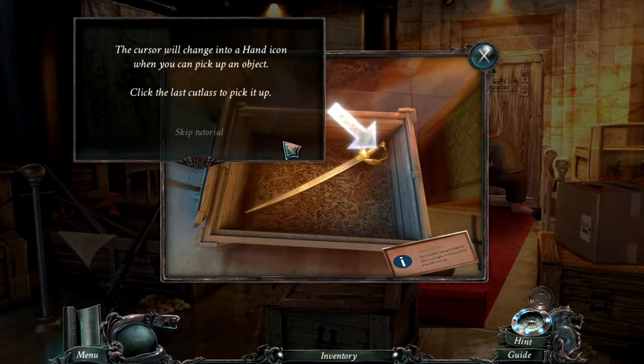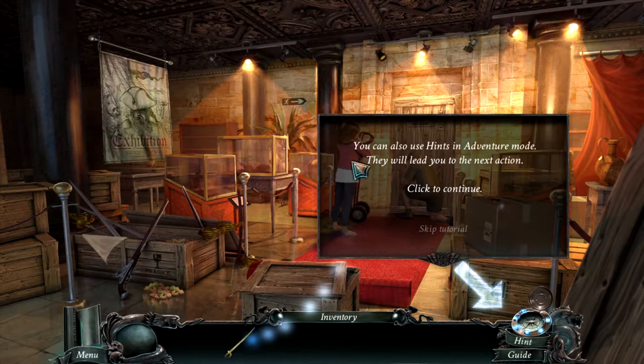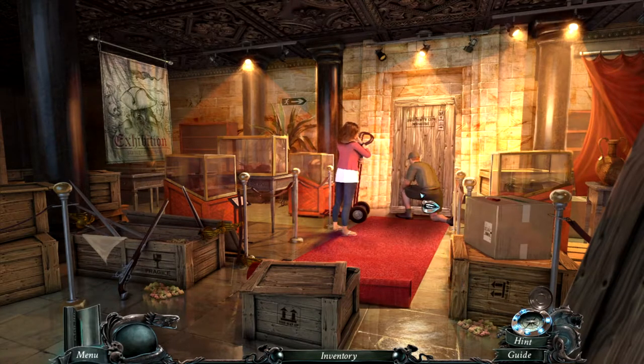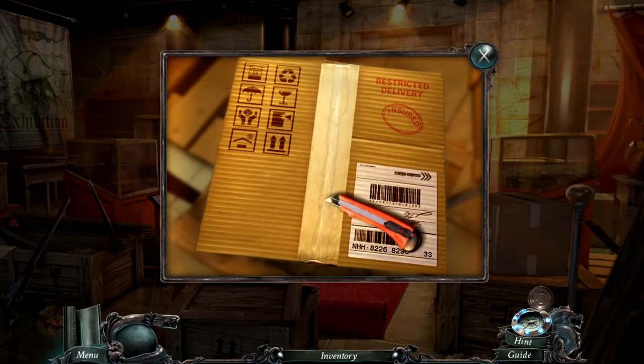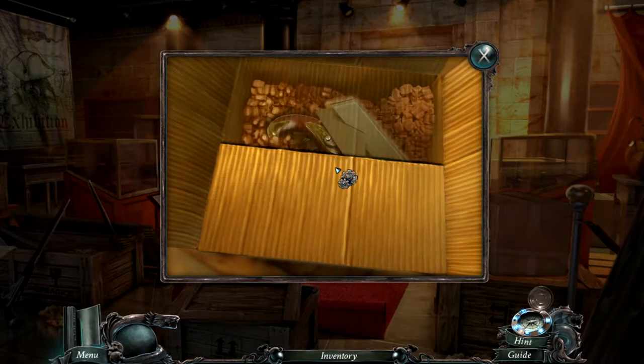Okay, this is fairly easy. I can do this. The cursor will change into a hand icon when you can pick up an object. Click the last cutlass to pick it up. You can also use hints in adventure mode. You can use objects in the scene to solve puzzles — click on the box cutter, then on the tape to cut open the cardboard box. We already know stuff like this, right? We are smart.